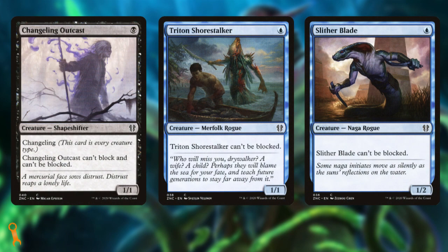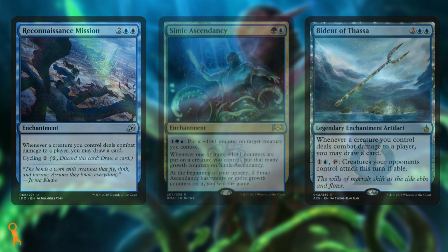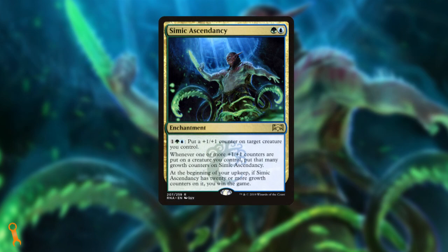You're including small unblockable creatures like Changeling Outcast, Triton Shorestalker, and Slither Blade to ensure that, like Ukema, you're able to reliably get triggers from Kazur. You're also including quite a few cards that get better when we get to attack. Reconnaissance Mission and Bident of Thassa are both prime utility cards here and will ultimately be our best option for card draw in the deck at this budget level. Simic Ascendancy is a great backup win con for times when we can get counters but might not be able to attack for a win.